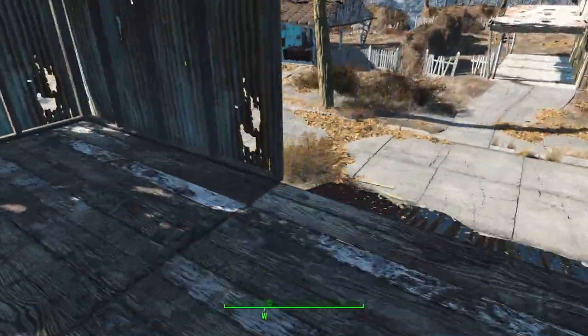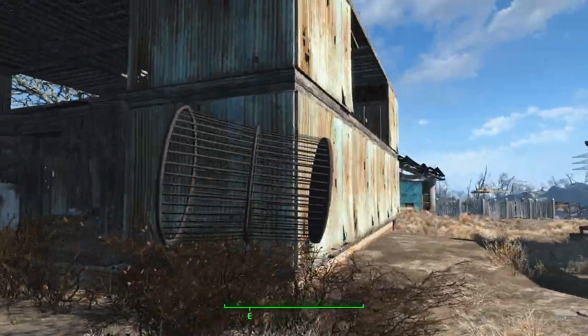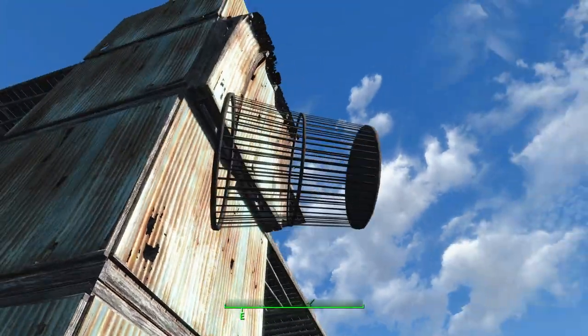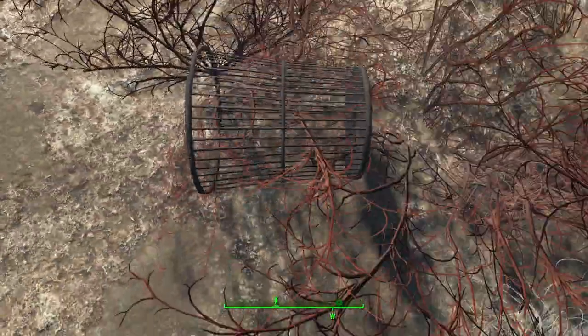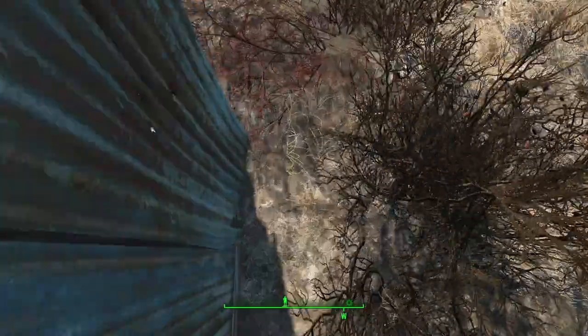Now if I make my way down again and grab that same item, this time I will try to climb this particular wall where there is a protruding element. So again I'm going to put my back against the wall, look down, and just press up. What happens is I'm only able to go up to that point — it doesn't go any further than that.